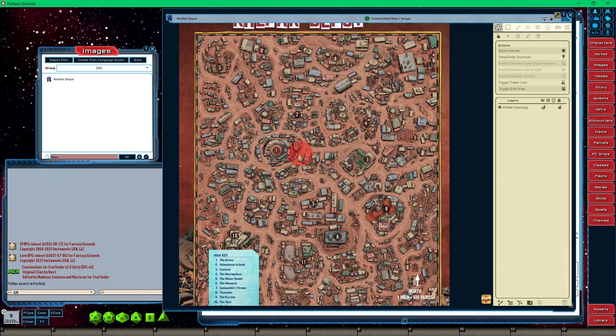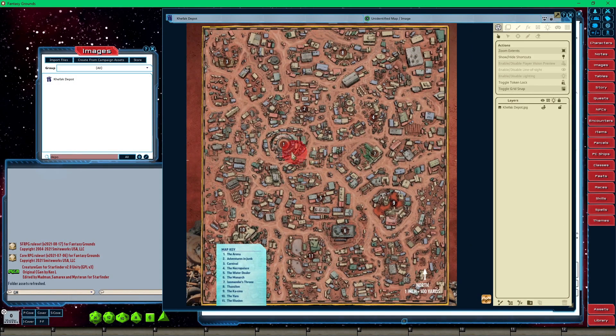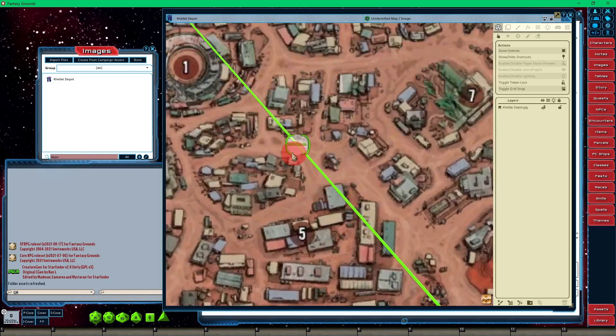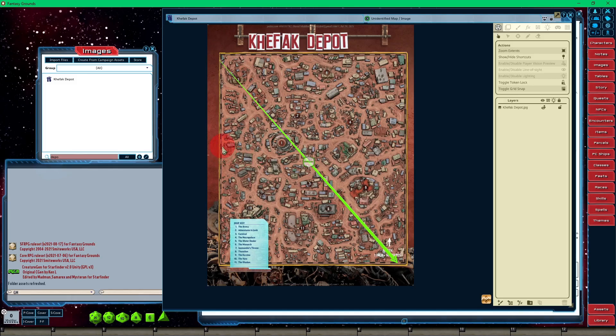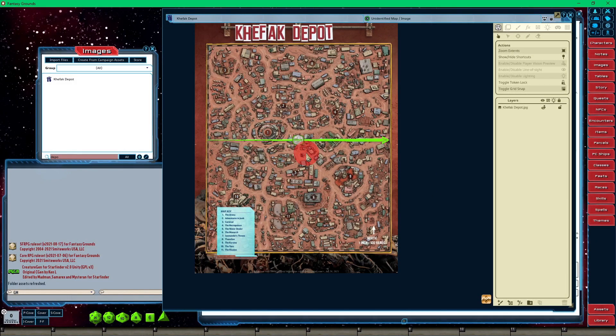Now we'll get an accurate measurement from our grid. In play mode — so to go from the arena, which is here, to the Monarch, which I believe is the ritzy hotel — there you go, it's 600 yards. Now we have an accurate unit of measurement between locations. The grid is still there, I just got rid of the transparency. This whole map is about 2,000 yards — and this is just the depot. The junk lands expand out so much further than what this map shows.